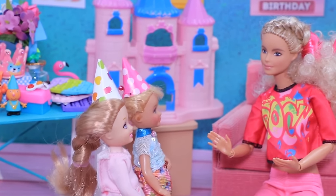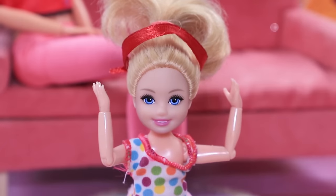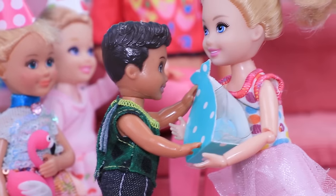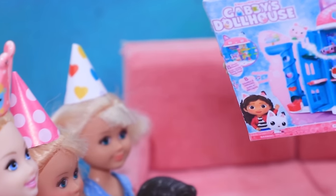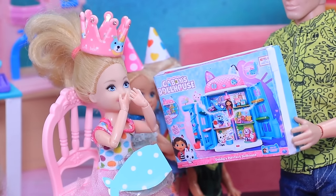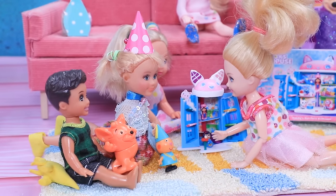The parents are throwing a party for their little girl — they cover her eyes. Don't peek — one more step, open up! She can barely take all the gifts, but the best present is from her parents: a lovely dollhouse. I wanted it so bad — thank you! Everyone's having fun playing together. My kids are so imaginative.